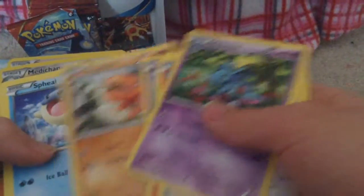Repeat Ball, Slugma, Nidoran, Traffic, Spiel, Torchic, and oh — a Blaziken. A hollow Blaziken!